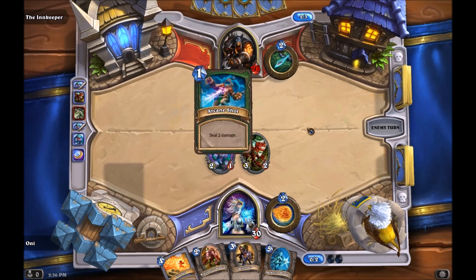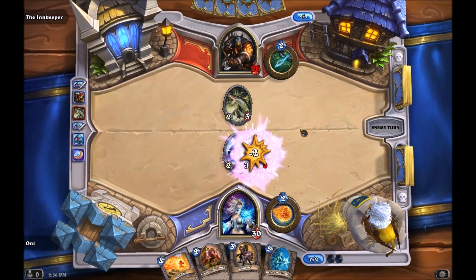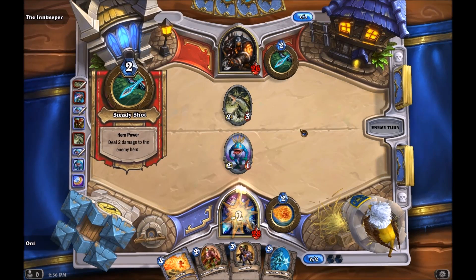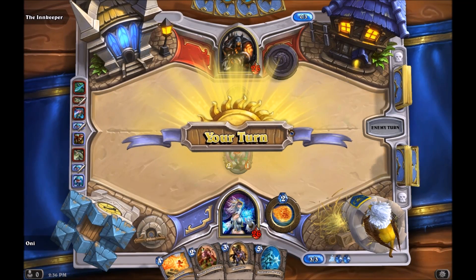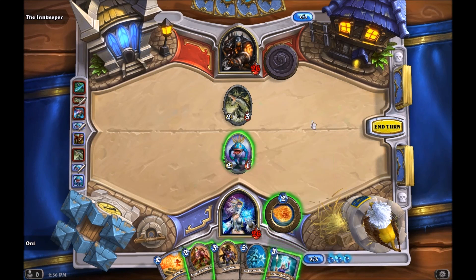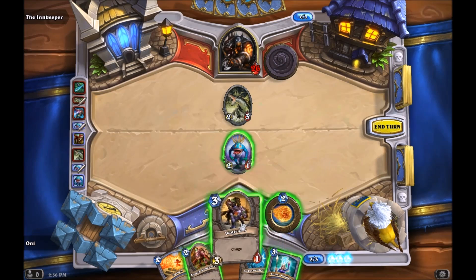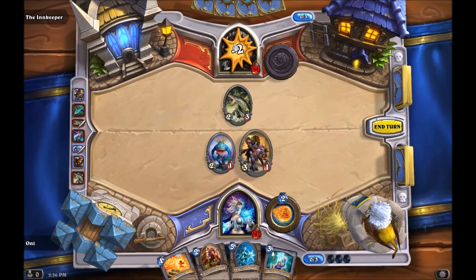I'm just going to keep going for his face. I already have a Fireball in my hand, so if I can get him down low enough, I can just kill him with that spell. I'm going to keep attacking his face and let him do the trading if that's what he wants to do.